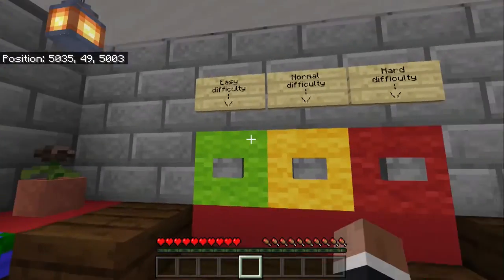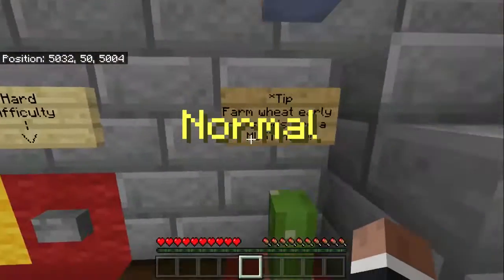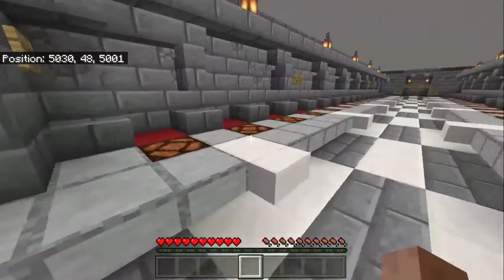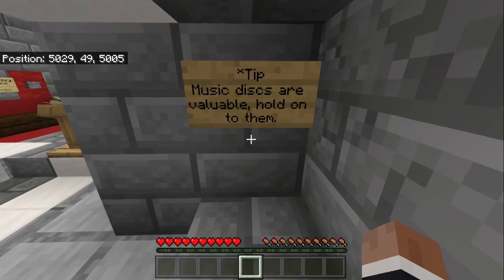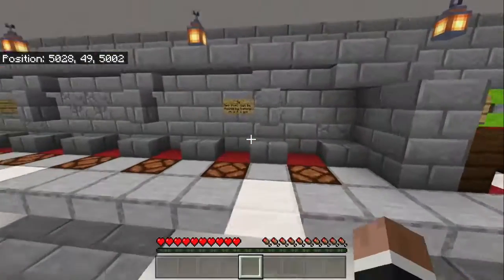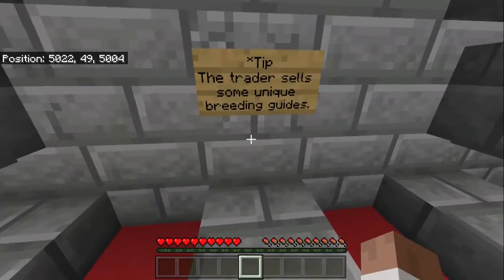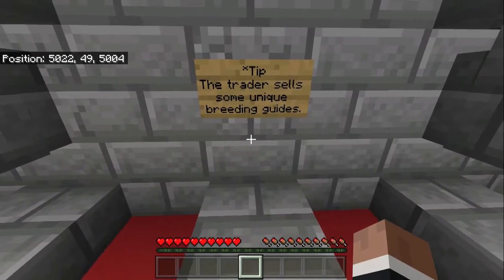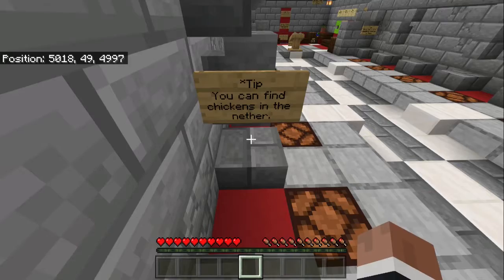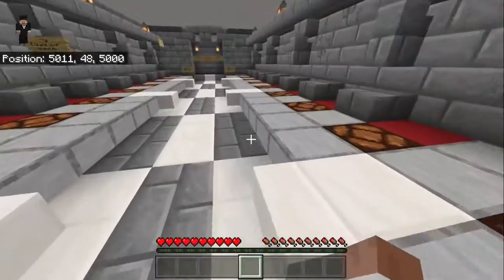I'll have it on normal difficulty. Tips include: farm wheat early — the seeds are a must-have because it's all about chickens. Music discs are valuable, hold on to them. New items can be found by fishing — the trader sells unique breeding guides.